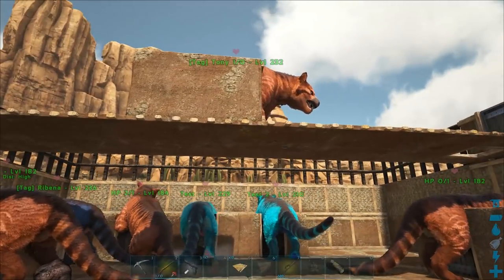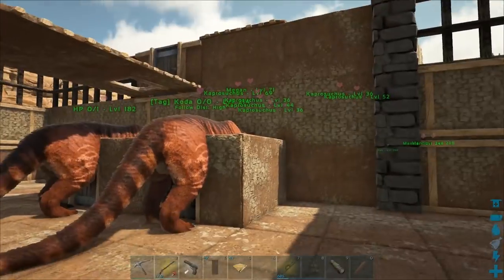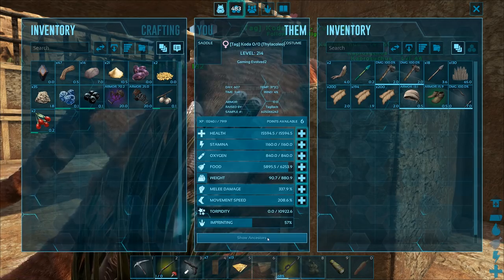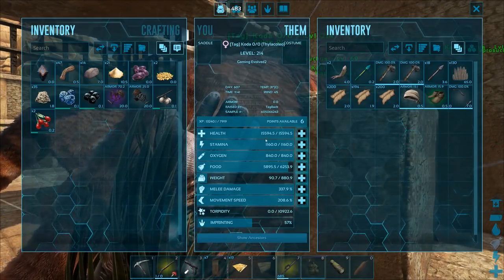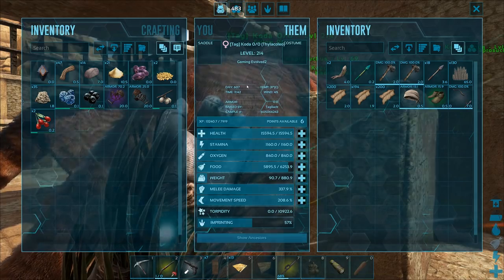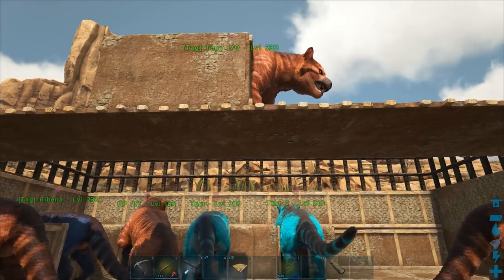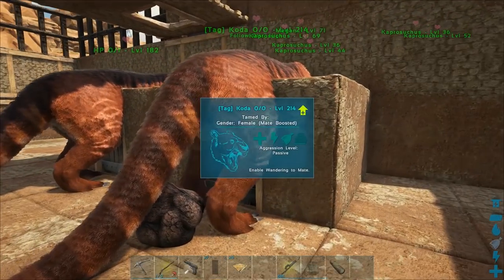The most important thing is to get your master male and your master female. What I mean by that is you want a high level female with zero mutations, preferably. You want two dinos with exactly the same stats and zero mutations, preferably. I'm cheating right now because I'm still breeding for color, so I'm not being as picky as I usually would be for stats. We do have our male up there with one out of zero, and our female down here with zero out of zero.